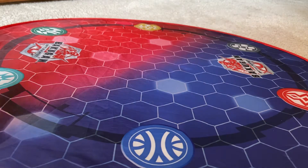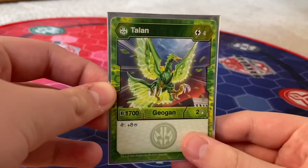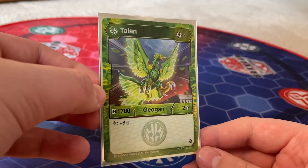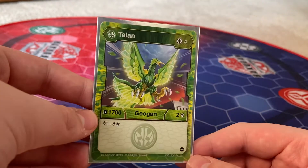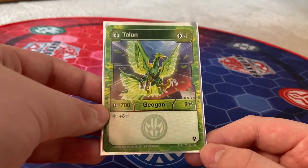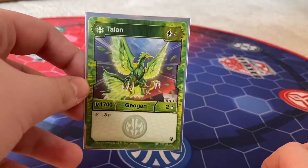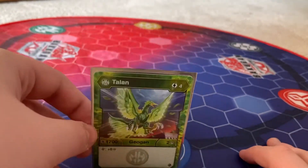So let's get started with his card. Here it is, Talon. It's a 4 cost, 1,700/2. And then if it lands on a double helix it gets plus 8. So the one you want to land on is plus 650 minus 3, so you get up to 23 and 7.